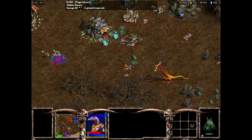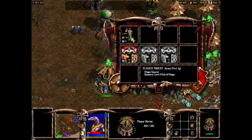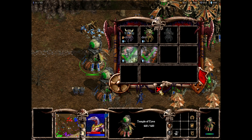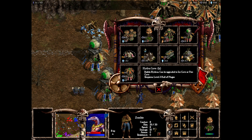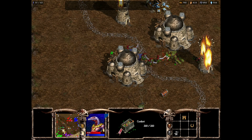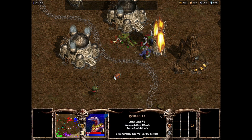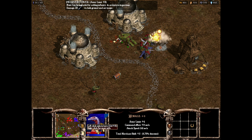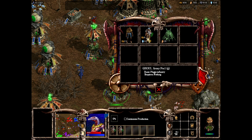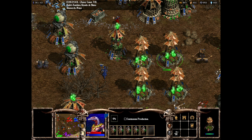They're not necessarily the fastest units, but the way you can push forwards is useful. Let's build a few more hydra then. Looks like the Orcs are already causing some havoc — cool, and they left behind some loot. We should probably head to the purple base; I've got a reasonable number of critters. Since we are boosting the ghouls, let's see if they are actually able to stand up in a fight.